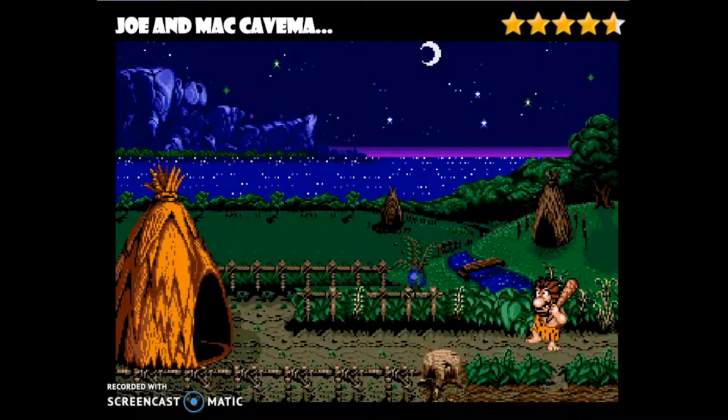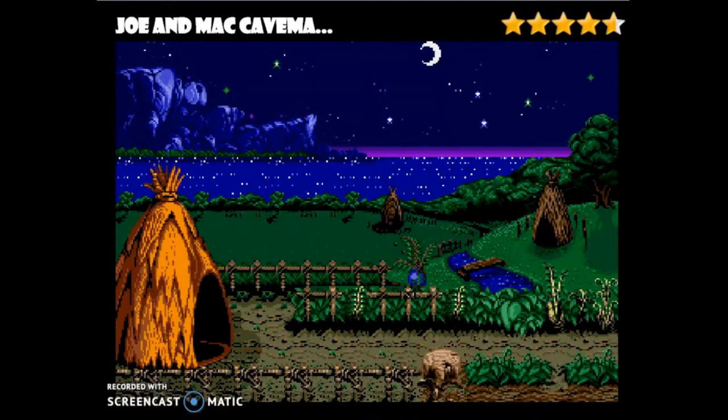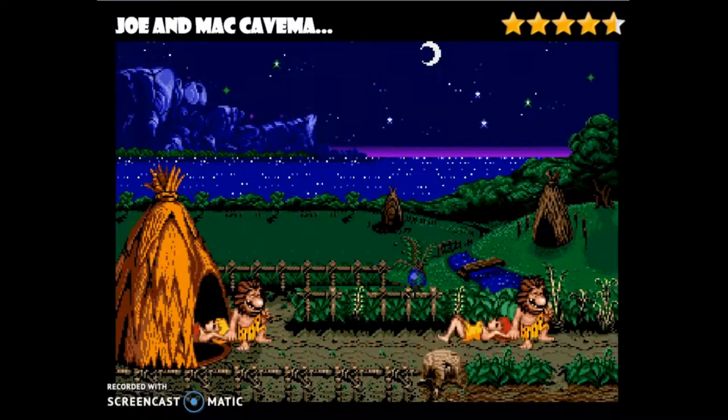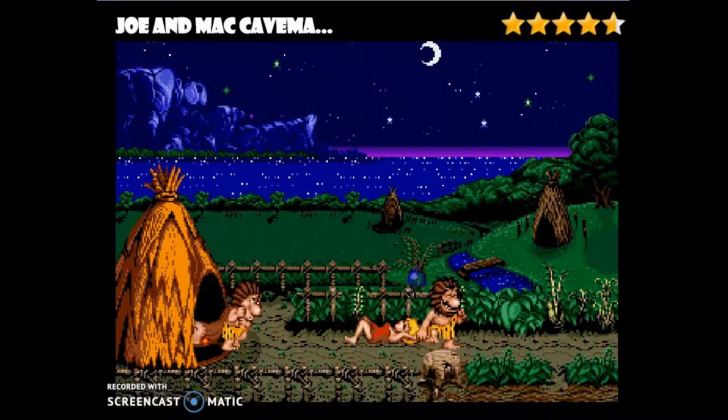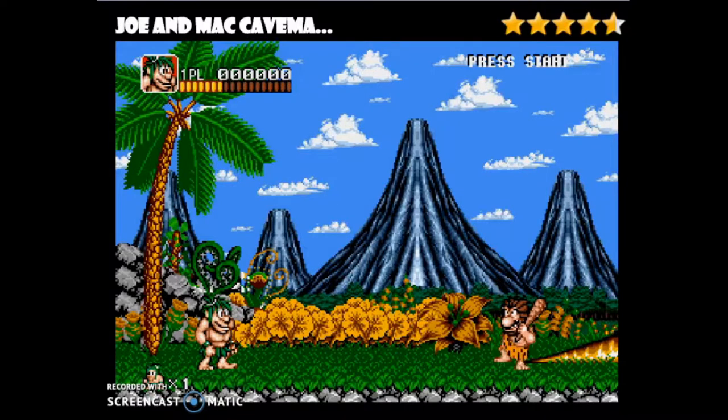So I don't know if it'll be better this way or not, but let's find out. Joe and Mac Caveman Ninja is a platformer designed by Data East for the Nintendo, or it was adapted by Takara for the Sega Genesis. It was developed in 1991.